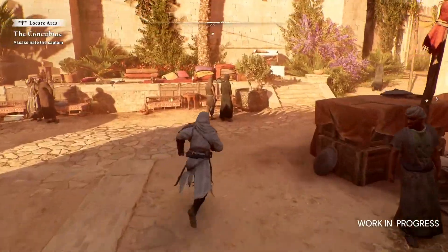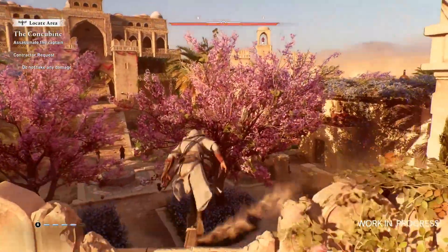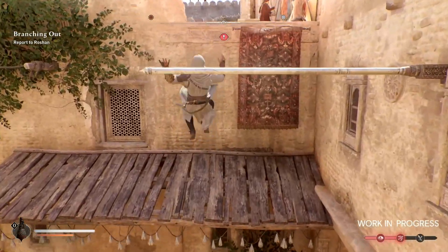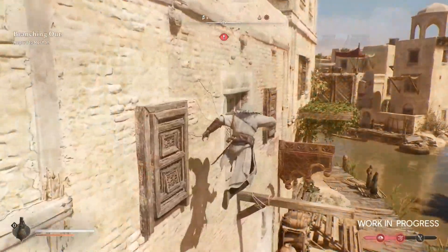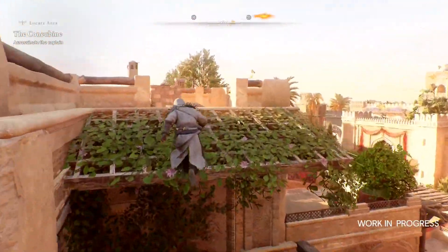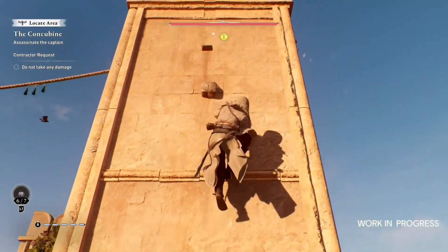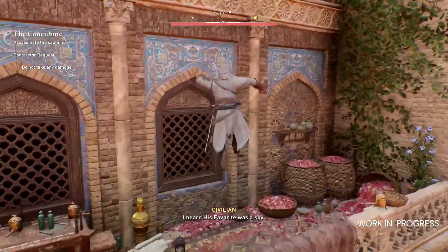I will start with the most important point, which I have talked about several times in previous videos. Parkour can play a very important role in stealth, but it cannot do it alone. One thing that must be done well in addition to parkour to have a direct effect on stealth is map design. If the parkour is fast and well designed, but the map design is not optimized for stealth, we will not experience good stealth gameplay. For the map design to be well suited for stealth, buildings should be close together and there should be fewer open spaces on the map.